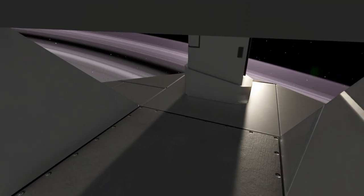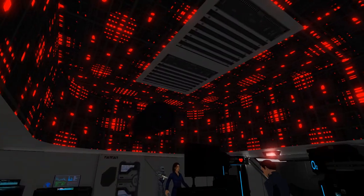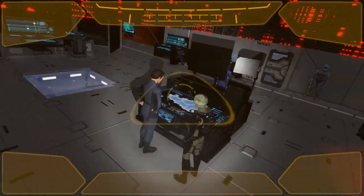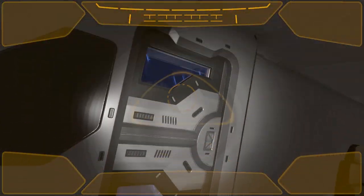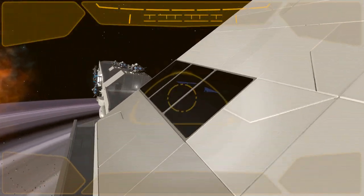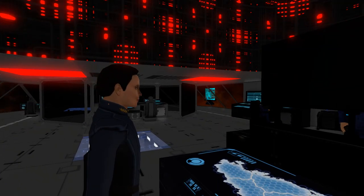These are the quick access doors on the side so you can more easily get in and out of the bridge. This cutlass here is functional, so you can spawn your drone without having to go outside or somewhere else in the ship.